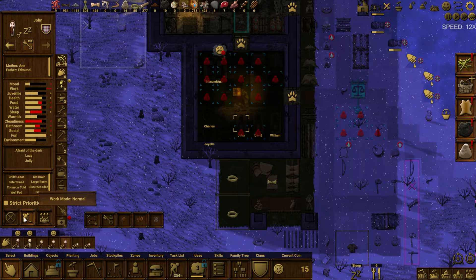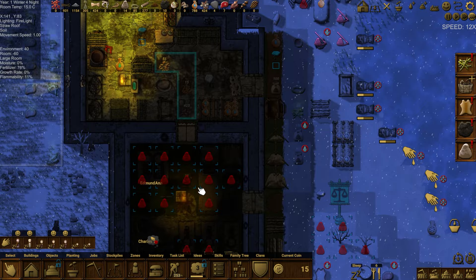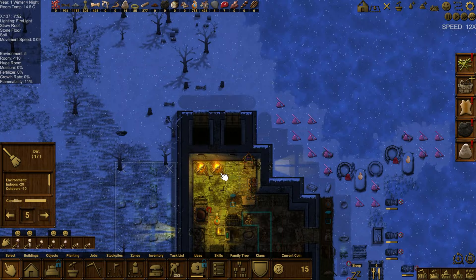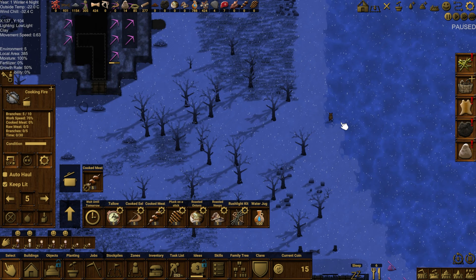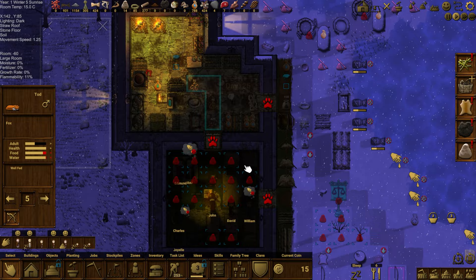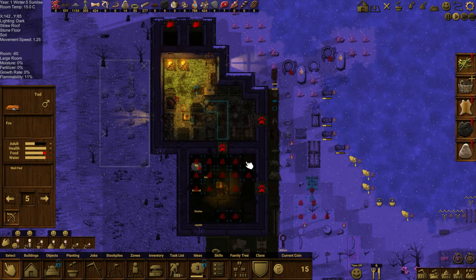That didn't last long — they're not okay with it. Got to manage these moods a little earlier. They should be better by next season and easier to handle next year's activities. Looks like two fireplaces should be sufficient as long as they keep going — though they burn through branches quickly every night. Is that a fox? It's an adult male fox.